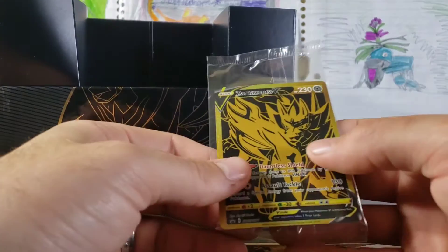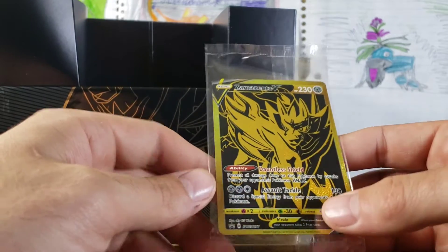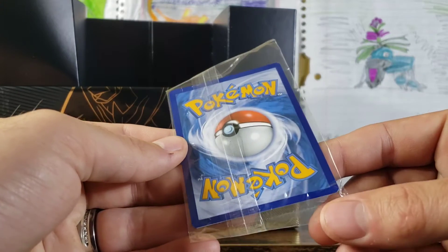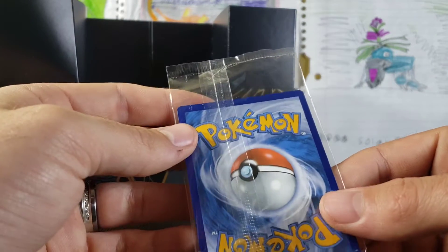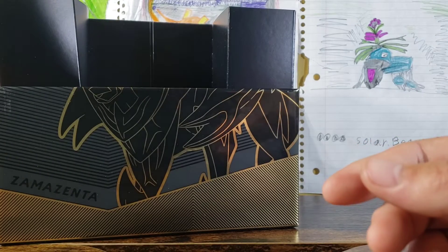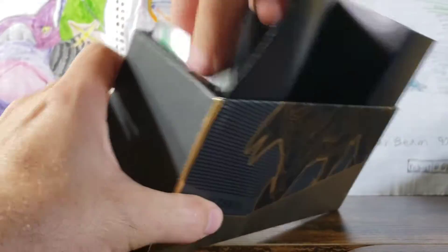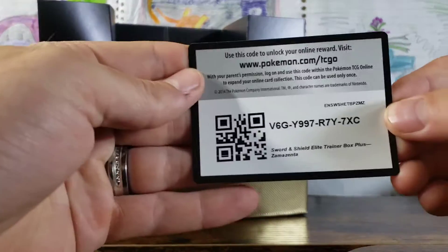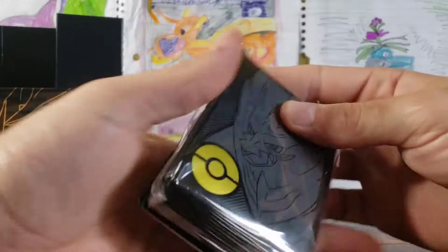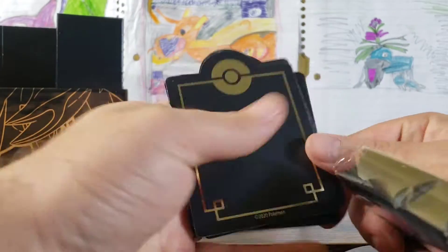There is our Zamazenta card. The card doesn't look bad — a little bit of whitening. I was hoping it was going to be pretty flawless. There's the code card. I was hoping it was going to be pretty flawless. I think for a PSA 10 of that, it's like $300. It's crazy.